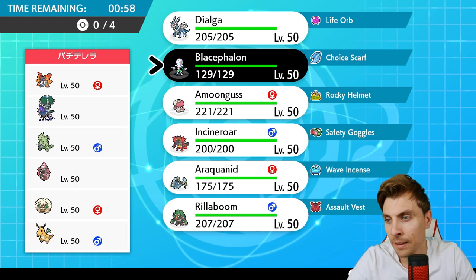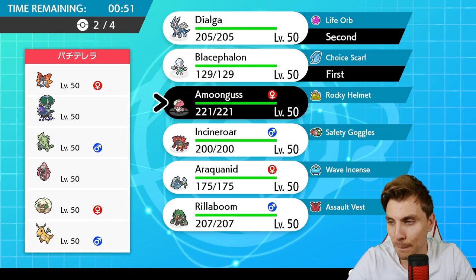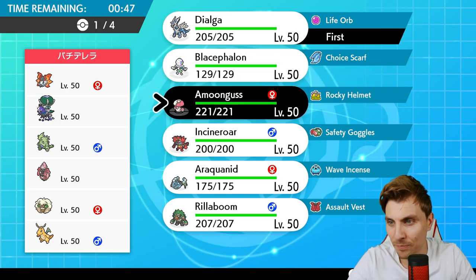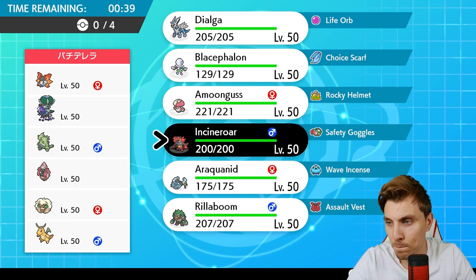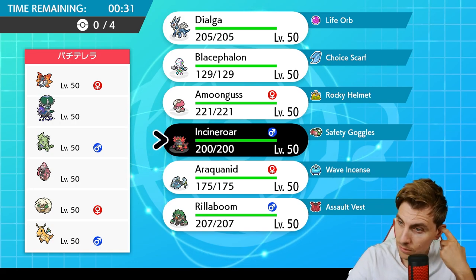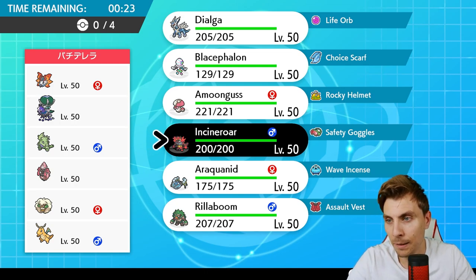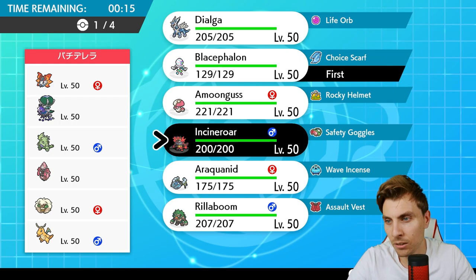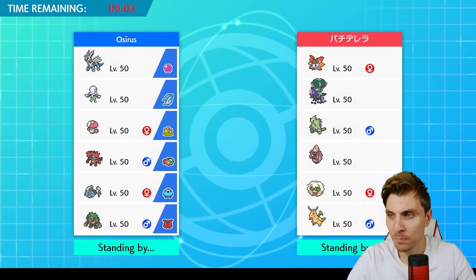I'm tempted to just lead Blacephalon and Dialga. I've got to watch out for the Tapu Lele lead. The Whimsicott is an issue - that's the only concern. We could lead Incineroar or Blacephalon and go for Mind Blown or Shadow Ball, or lead Incineroar to stop the Tailwind. If we go Blacephalon, the Tailwind next to Calyrex is a bit of a problem. They may go for something like Lele up top. Let's go Blacephalon and Incineroar, with Dialga and Araquanid in the back.